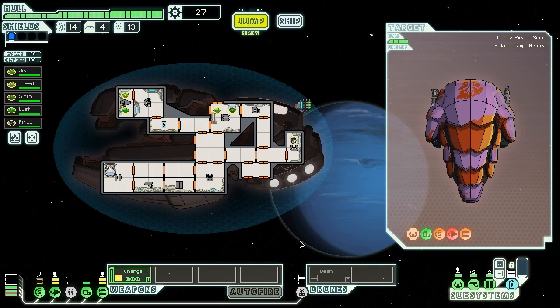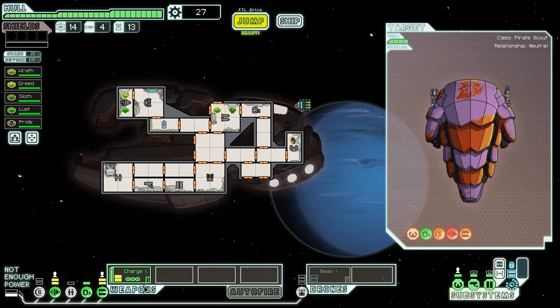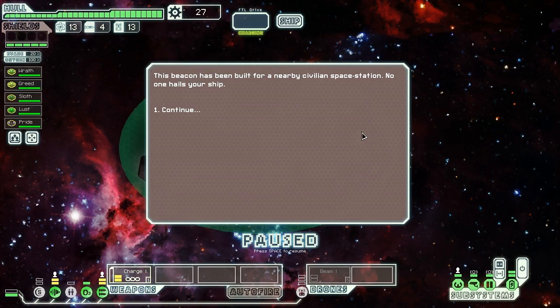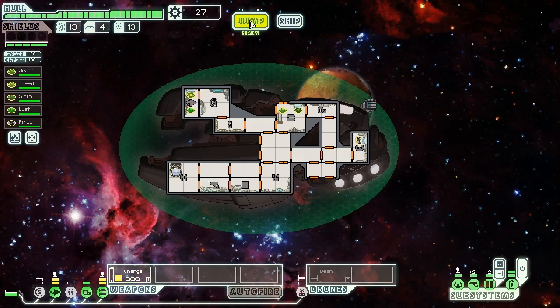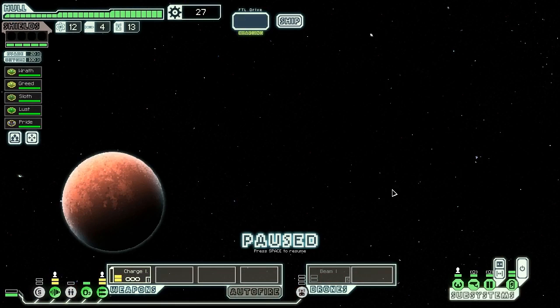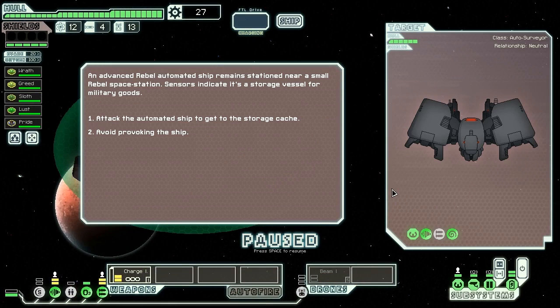Unfortunately, we still need to kind of wait until we have power, otherwise we're going to be in trouble. We have a bit of extra power but not enough. We can use power from the shields temporarily but that's not necessarily the best plan. At the next beacon there's a civilian space station and no one hails our ship — that's not very nice of them. We don't have a whole lot of space to move around in. At the following beacon, an advanced rebel automated ship is stationed near a rebel space station. Sensors indicate it's a storage vessel for military goods — we attack that automated ship to get to the storage cache.